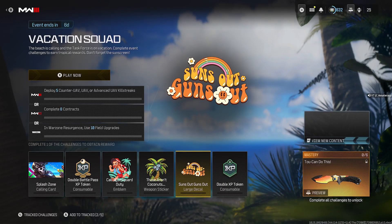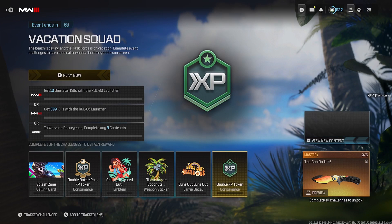The next reward is the Sun's Out Guns Out large decal. For multiplayer, deploy five Counter UAVs, UAVs, or Advanced UAVs. For MWZ, complete eight contracts. For Warzone Resurgence, use 10 field upgrades.